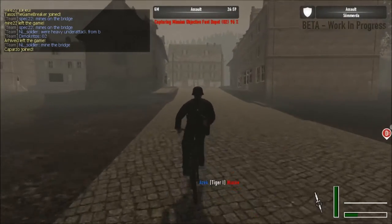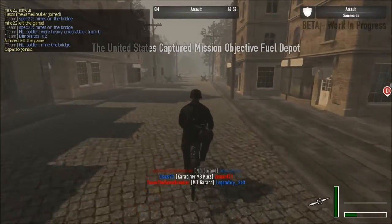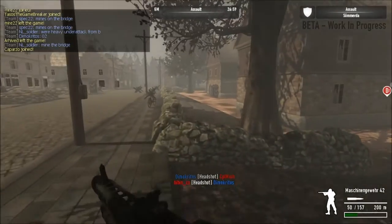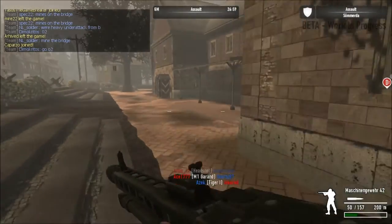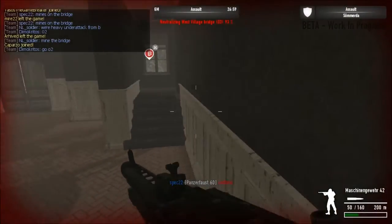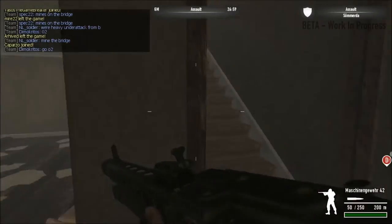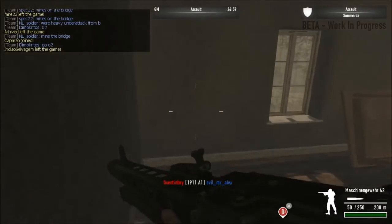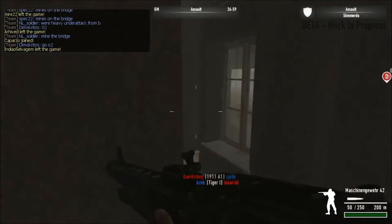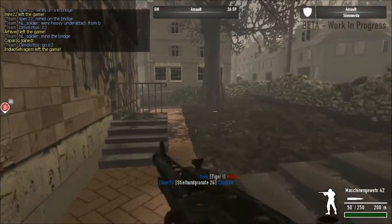As I was saying, we are defending. If you see that little thing up at the top it says 'Assault GM 2659' — the 2659 means how much time is left. You always start with 30 minutes, at least in the assault games. And if you also look, there is a little shield icon up at the top, which basically means that you are defending. If you are attacking, you will see some crossed swords up there.